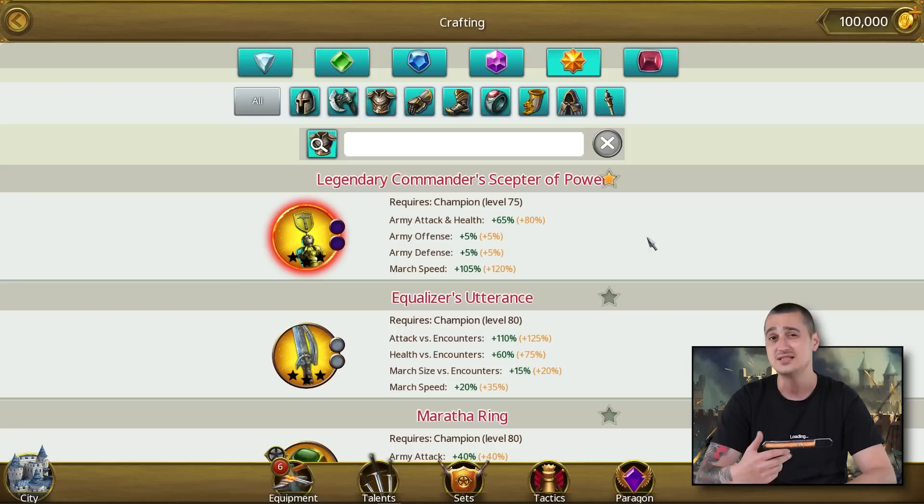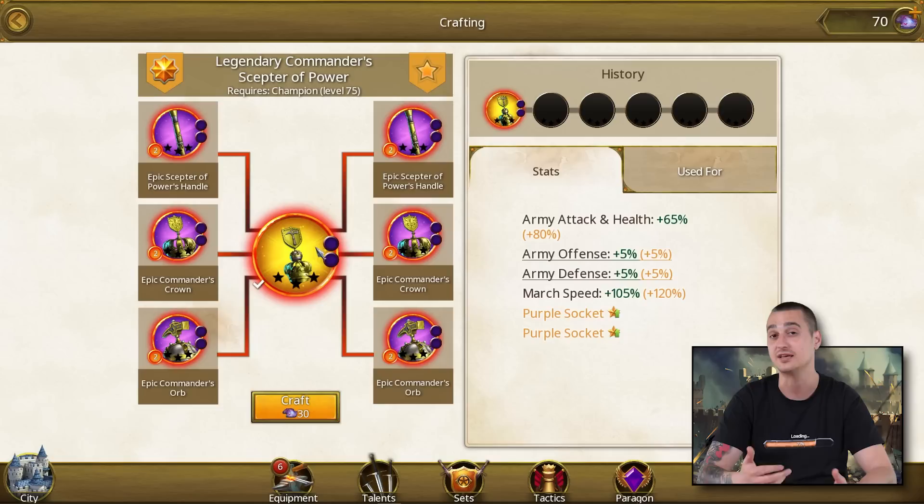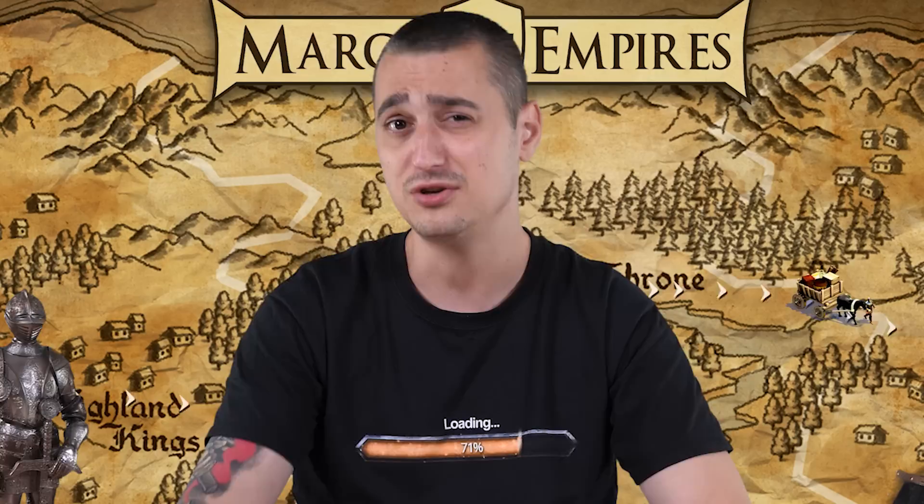Now before you get too excited, there's something I need to show you. Scepters are a bit tricky to obtain — the only way you can get them is by crafting. First you need to get all the necessary components which are an orb, a handle, and a crown. You can insert each of those parts in the new equipment slot, but if you want to craft a real scepter you need to collect enough orbs and crowns from the same kind, upgrade them to epic rarity, and finally craft a legendary scepter. This might sound a bit confusing because it is, but you guys are smart — I'm sure you'll figure it out.